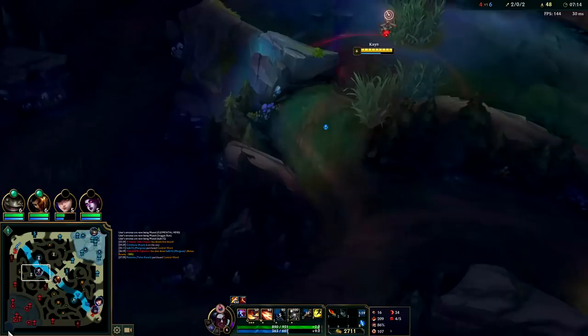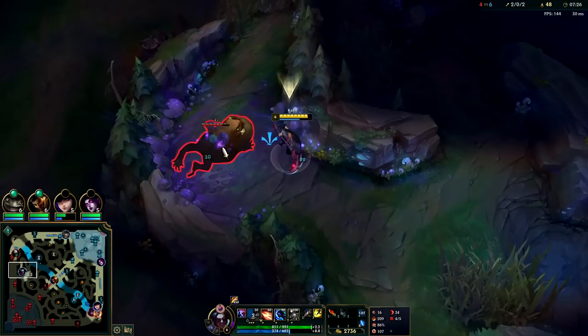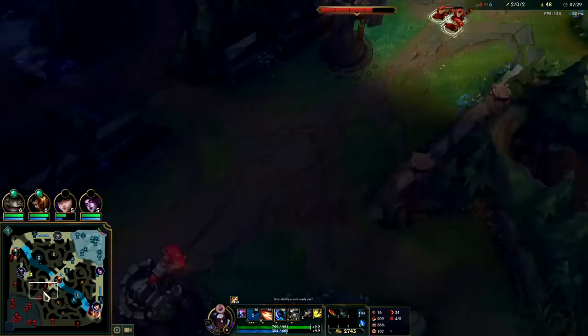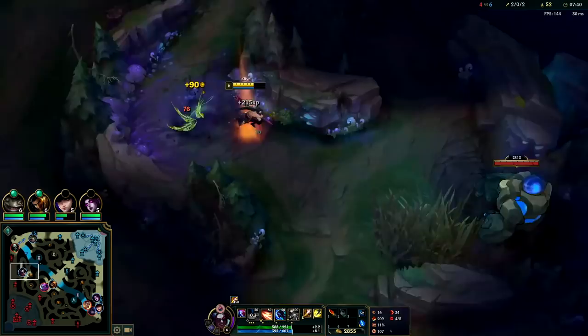Level six around the seven minute mark, pretty good — I think we hit it around 6:45. We're almost at enough red essence. If you're in a very aggressive area and you don't have good vision, just hold on to your E and you can get out of really any situation. We don't know where their jungler is so we're gonna hold our E to get out. I want some red essence so I'll go beat up Evelyn a bit.